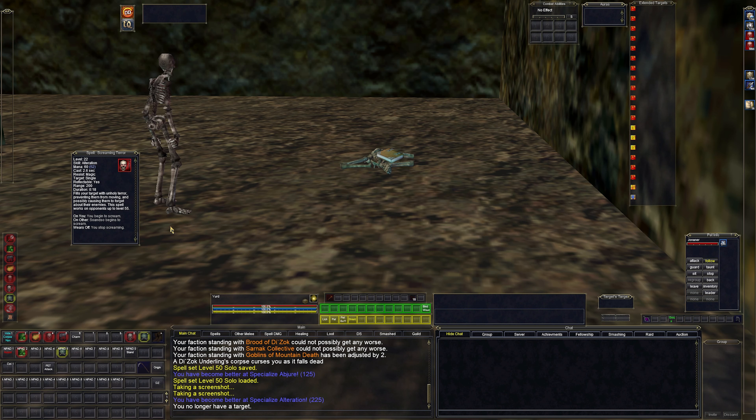Then I have Screaming Terror, which is our mez. This will mez things for 18 seconds, but it actually seems to tick over to around 20 seconds. It's a mez up to level 55 for a little bit of time. A lot of the time when I'm grouping, I'll have a pet or a charmed pet and I will mez adds or other pets — it's very helpful if you don't have an enchanter. It's also a nice quick cast at a 2.6 second cast time.